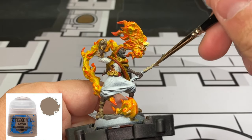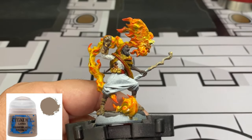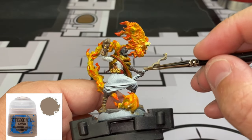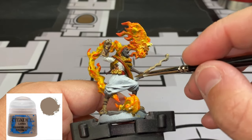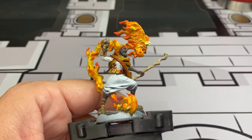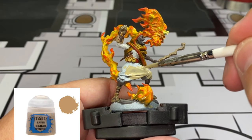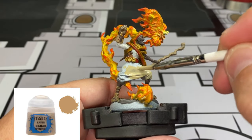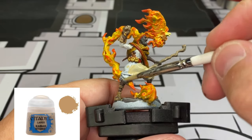For our staff, we're going to use some Balor Brown. You're going to notice from the zenithal highlighting how it already has a nice coloration to it. For our pants - I'm going to call them MC Hammer pants, I don't know exactly what they are - some Karak Stone.